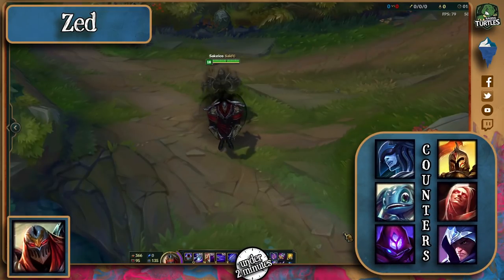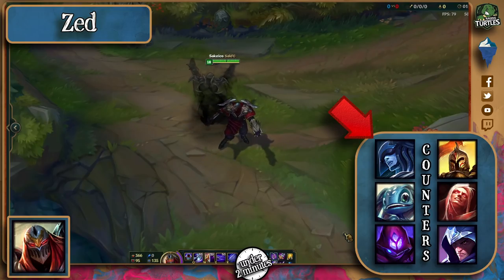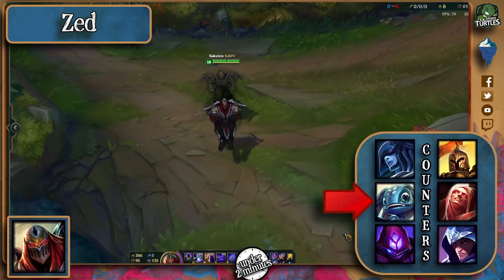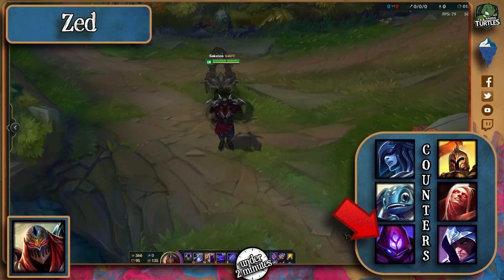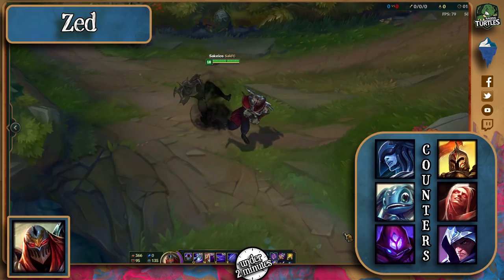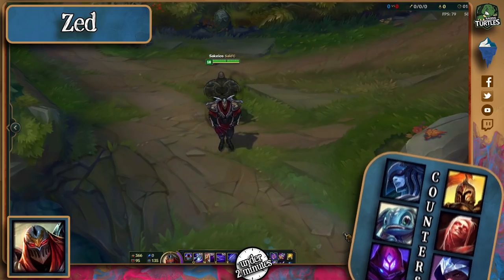There are a few obvious choices that work well as counters. Lissandra's ultimate is an amazing counter to Zed, especially with Zhonya's. Fizz is another one that comes to mind with his E and burst damage, and Malzahar, if he can keep his shield up, just needs a gank or continuous poke to kill him. Kayle, Vladimir, and Talon all have ultimates or abilities that easily allow them to dodge or stop his obvious engages.